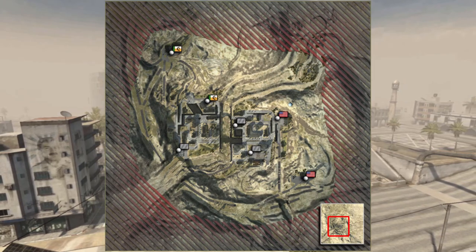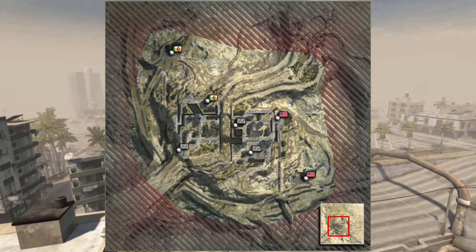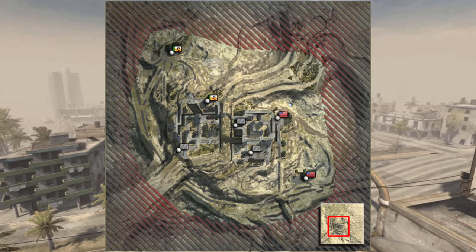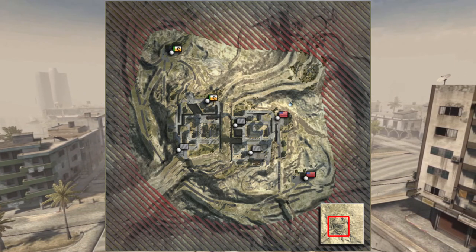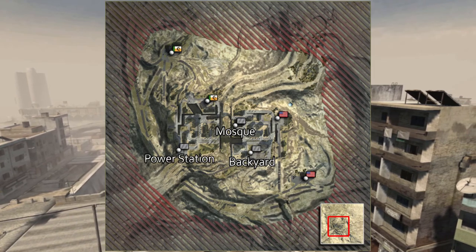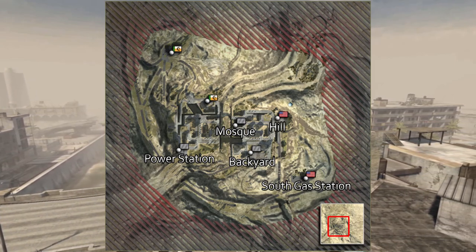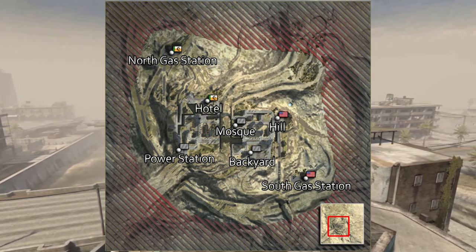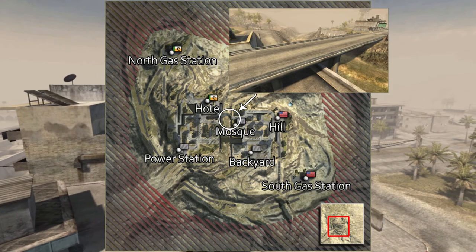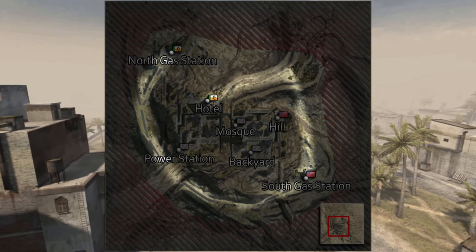The 64-player version of Moshter City has a total of seven control points, all of which are capturable, so there are no main bases for either team. One team could potentially win by controlling all the points and eliminating all opposing players. Three points are neutral and four are controlled by each team at the start of the round. The three neutral points are the backyard, the mosque, and the power station. The USMC start with the south gas station and the hill, while the MEC start with the north gas station and the hotel. The USMC have a small advantage at the start, as they don't have to cross a bridge to reach the mosque. It will be important for both teams to leverage the roads on the edges of the map to flank and backcap points.